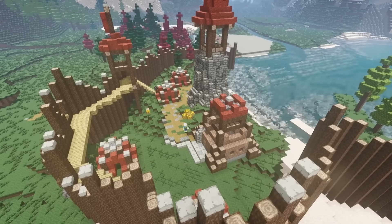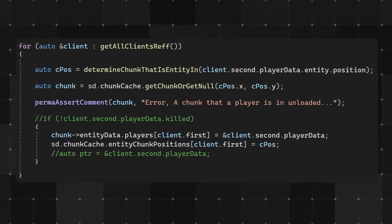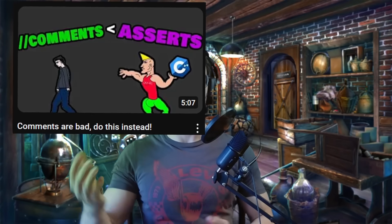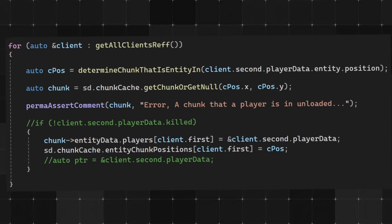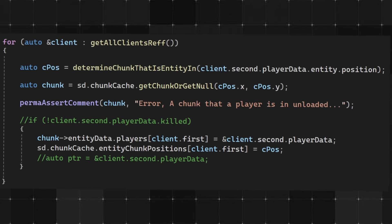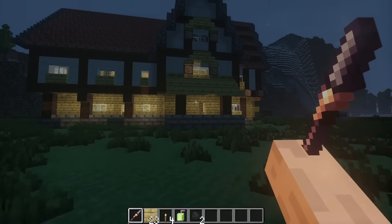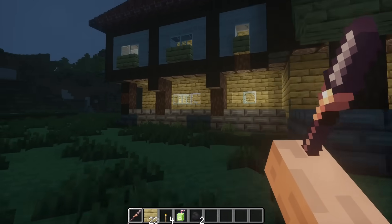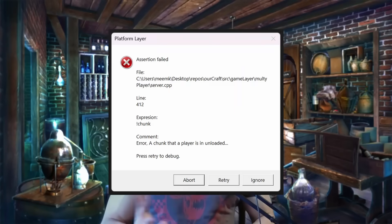The only special thing I do is always generate the chunk that the player is in, no matter what, to simplify my code later. And here's a quick tip: whenever you add a rule like this to your code, don't just write a comment and hope you don't forget about it — force your rule by using an assert. I usually make my own assert function so it runs in both release and debug. I'm basically checking that the player's chunk is indeed always loaded. I can remove this check for final builds, but until then I'll have enough time to verify the system works as expected, because the assert will notify me every time I mess something up — and yes, that happened a ton of times.